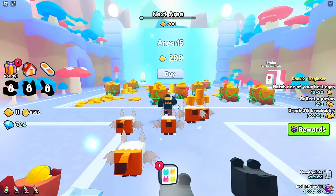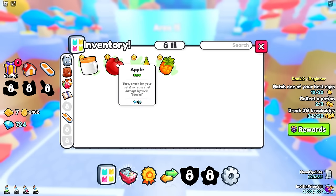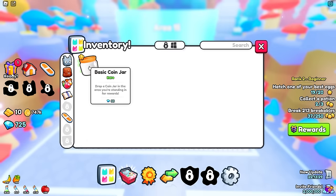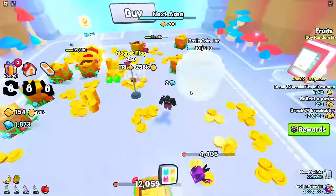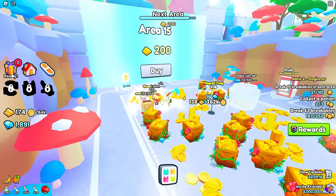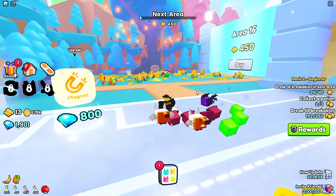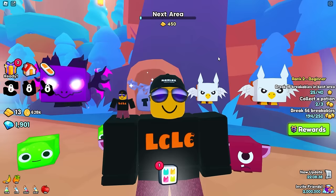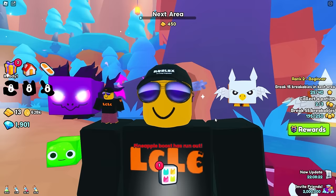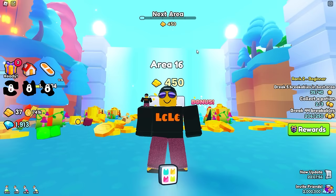In here we can use the fruit machine to buy ourselves some more fruits — we have to spend money for this, but I'm going to buy all three. These are going to help us get more damage, more coins, and more treasure drops. We might as well drop the basic coin jar in here as well. There is a mega chest here — tap it and eat this up as far as we can. This should give us a ton of money — maybe even enough to get through to the next area. We got 200 gold bars — we are now in Area 15.